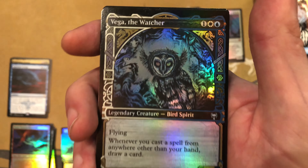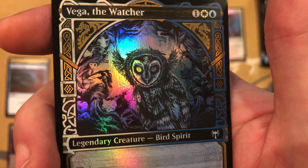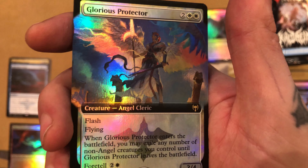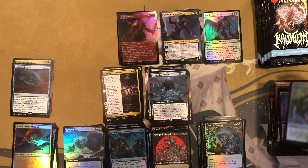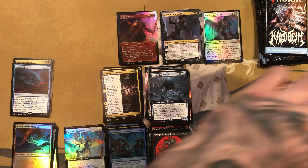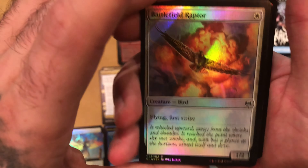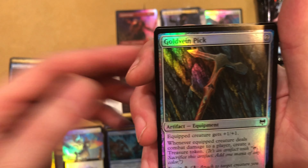Rare one — we've got King Narfi's Betrayal. Nothing too exciting there. Got an Extended Art Icebreaker Kraken Rare — pretty cool looking. And Reflections of Littjara for the Foil Rare slot. This was also a nightmare in draft if you had to play against it. And then another Maja, just a regular non-foil. And our first Planeswalker — Kaya the Inexorable — Extended Art Mythic Planeswalker. That is pretty cool looking artwork. Minus 3, Exile Target Non-Permanent — I'm down with that. It starts at 5. That's really cool.